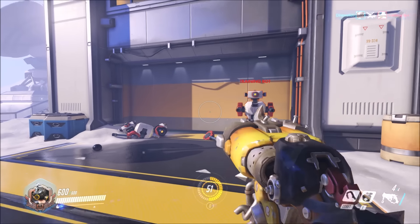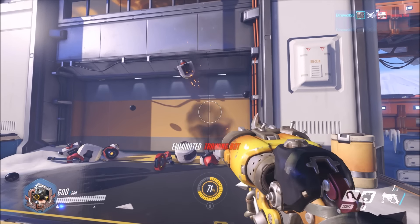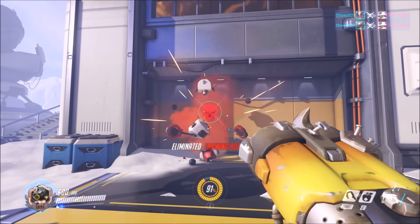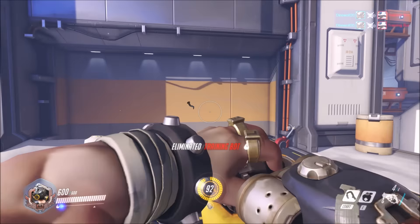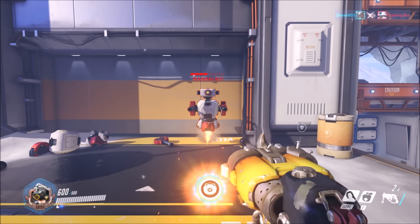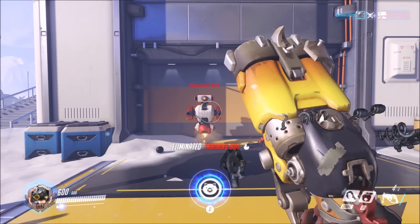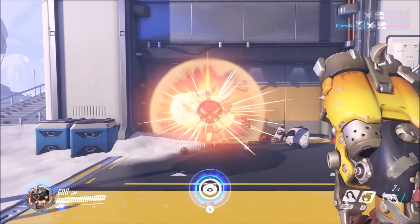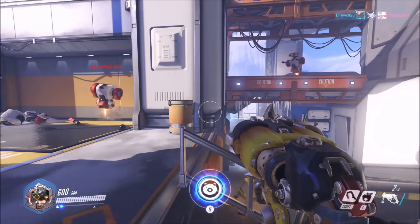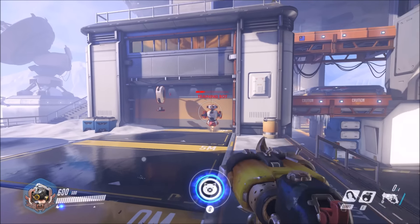Roadhog does have a right-click ability which has more of a focused shot. If you can manage to hit guys in the head with it, it's pretty useful — you can two-shot training bots with headshots. But if you're just hitting them in the body, it's not quite as useful. It's still generally better than using your left-click at a similar range, depending on the size of the enemy's frame. If you're attacking a smaller enemy like Tracer, she's going to be even harder to hit with shotgun pellets at range.